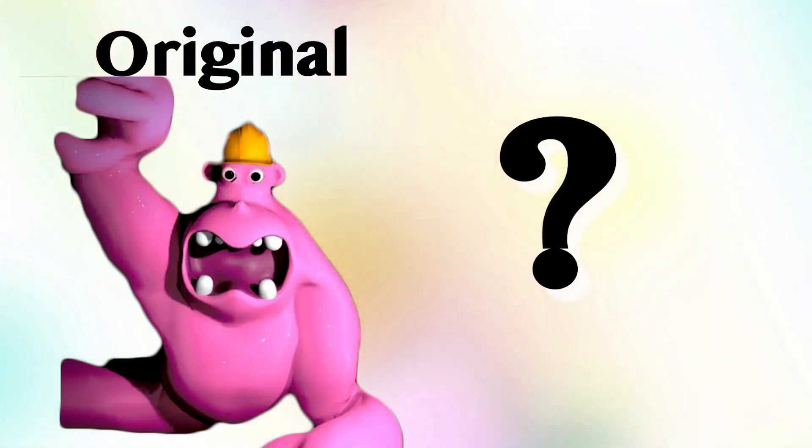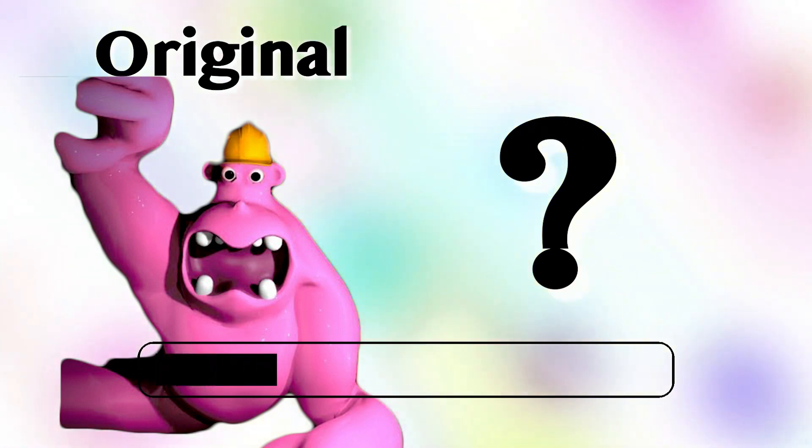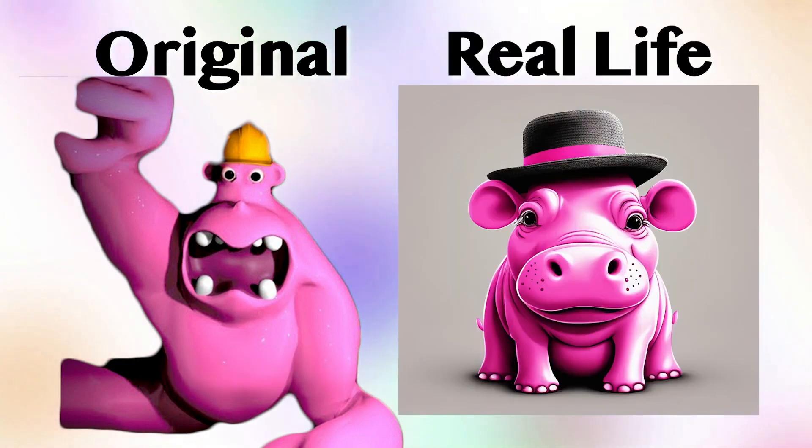Hunky Jake! What would this character look like in real life? In real life, Hunky Jake is a real pink hippo with a hat.